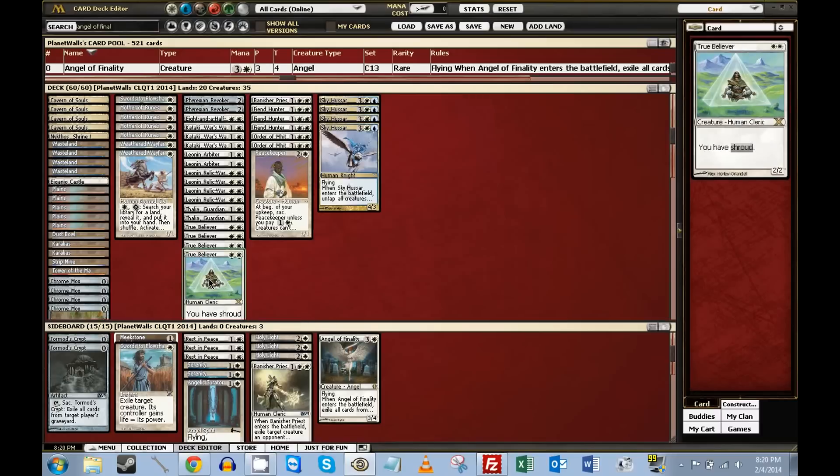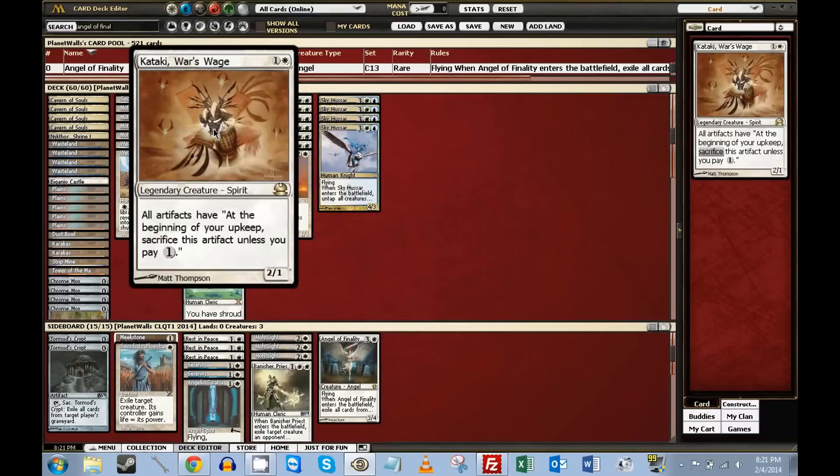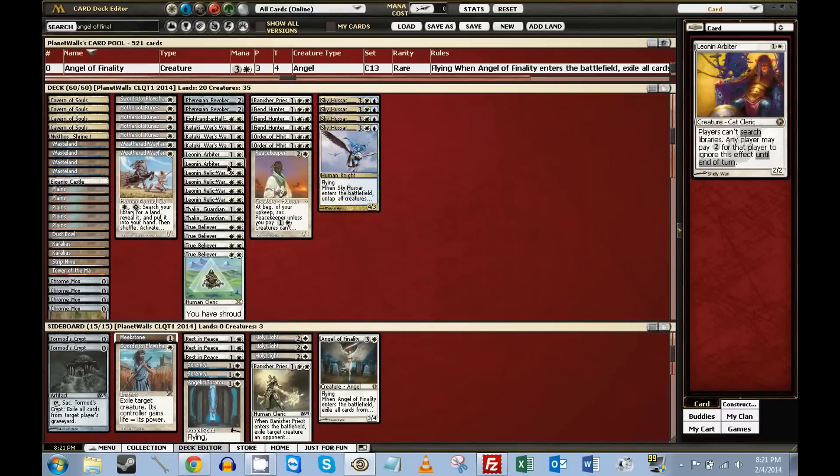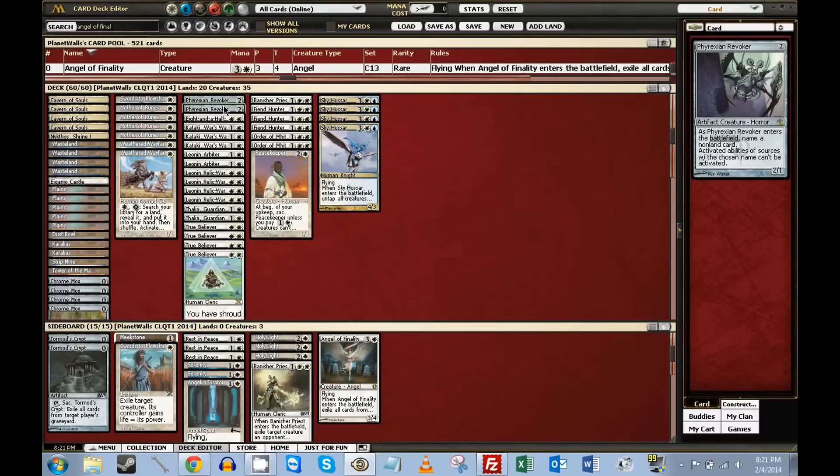What the deck aims to do is it plays a bunch of hate creatures — hate bears primarily. They deal a lot with the artifact matchups and are pretty flexible against the field in terms of creature removal, which we have here in Banisher Priest. Kataki deals with artifacts. Leovold and Arbiter deals with a lot of stuff. Leovold and Relic Order deals with artifacts and enchantments including Oath. True Believer prevents their Oath from triggering and prevents you from getting hit from discard.